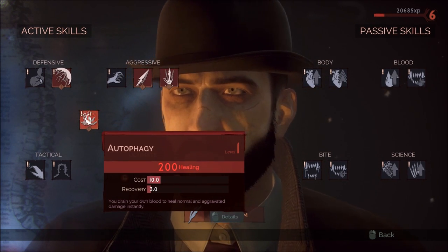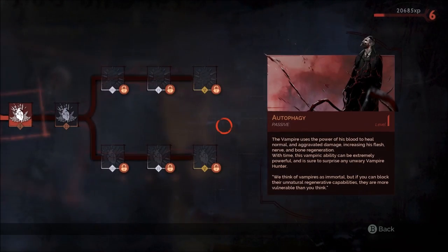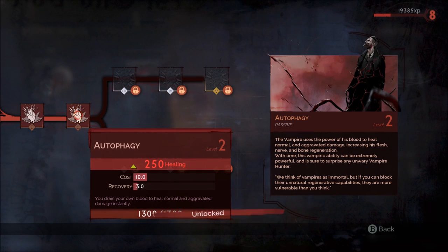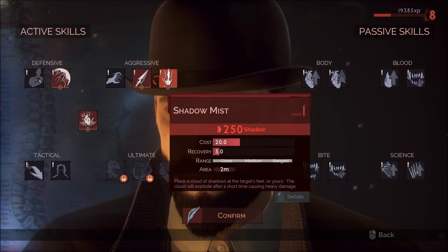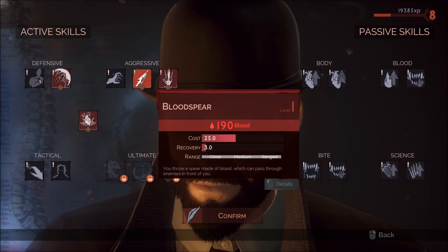The next thing you'll want to get is the next level of your Heal. That takes you to level 8, which will unlock the ability to pick up Shadow Mist and Blood Spear upgrades next.